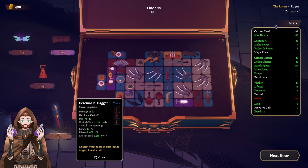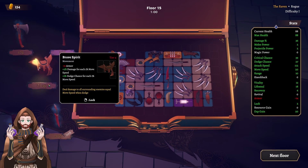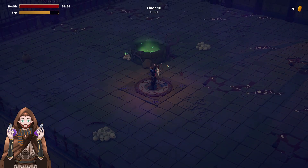What is this — a saddle? Brave spirit — damage for each one percent move speed, plus one touch chance for each move speed. We have pretty okay move speed, so we need touch chance for move speed. Let's lock this down. We are out of gold, so let's go and farm some more. Another ceremonial dagger is going to give us 15% more chance to activate lifesteal once again. It should be better than fine.